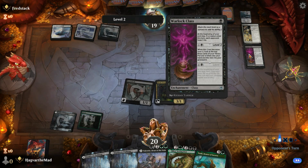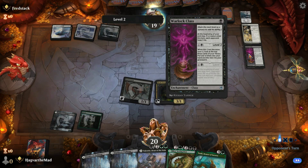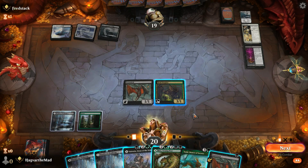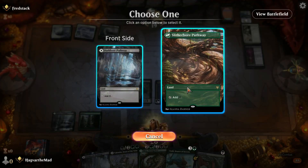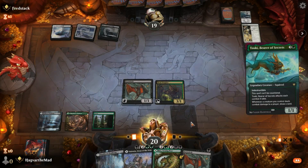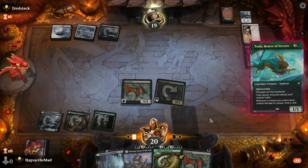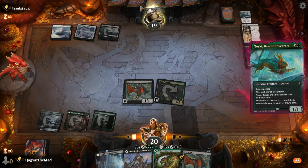This isn't bad either — it's essentially a three mana draw spell where you look at the top three and then pick one of them. So as foretold, turn three Toski. Beautiful. You can go ahead and concede.